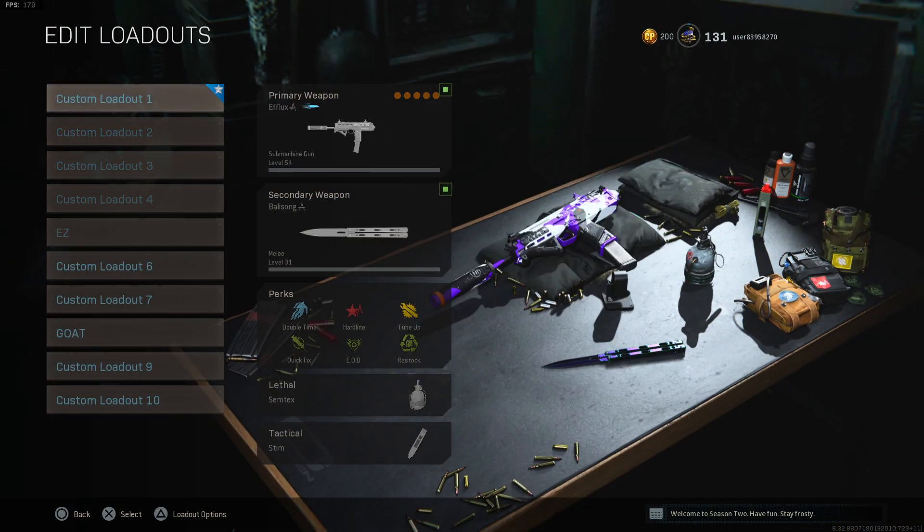Those are my five classes that I run in Search and Destroy. I hope these settings and class setups help you guys out. If you guys want me to use any other gun in S&D, let me know down below in the comment section. And with that being said guys, I'm out. Peace.